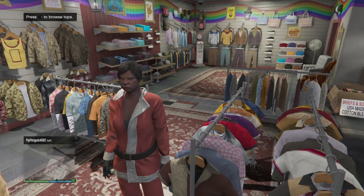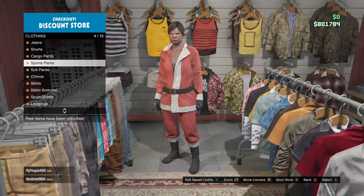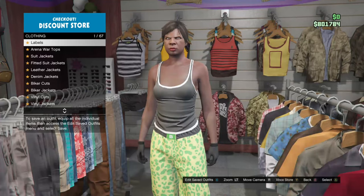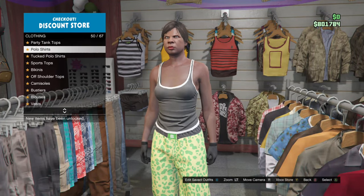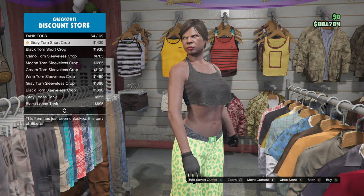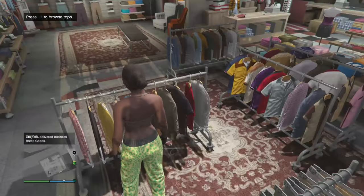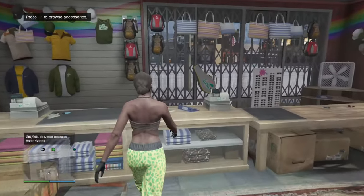Now for the outfit, what I'm going to do is go over to pants, go to sport pants, number one. Go to shirts, go to tank tops, and go to number 61. Now go over to accessories, go to gloves, number 52.